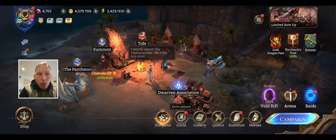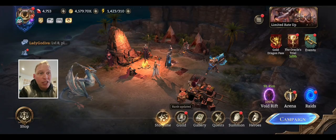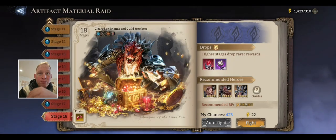Today, we're working on Artifact Material Raid. He has been stuck on Stage 18, so we're going to see if we can get that done. With the big jump that we got on Guild Boss yesterday, I'm pretty confident we can do it.